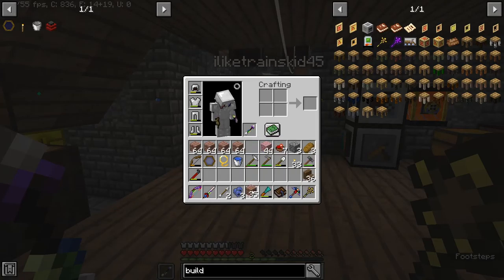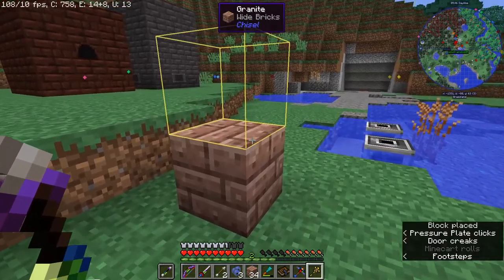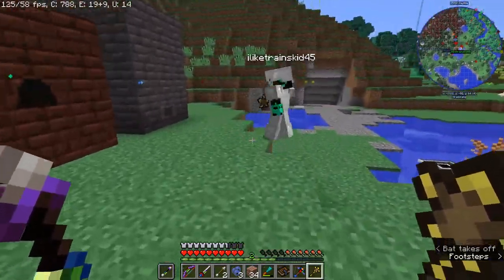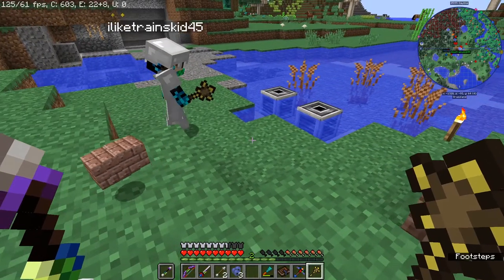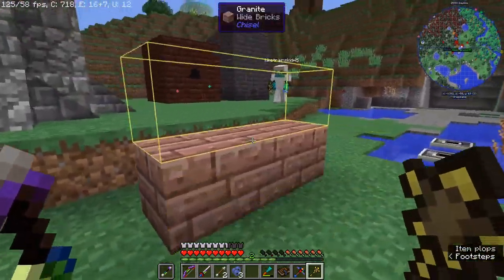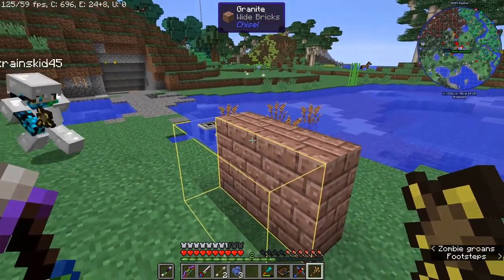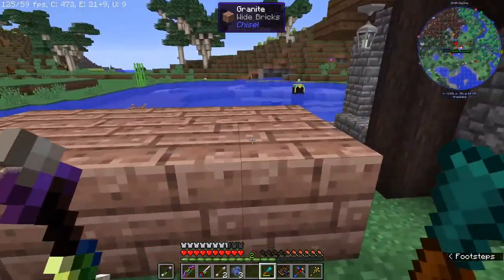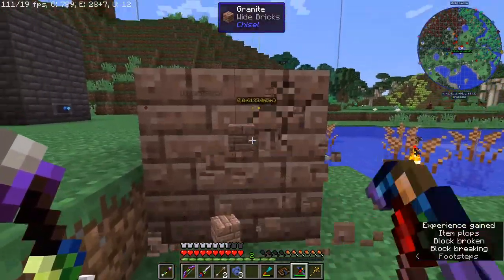And we got a builder's wand. Now how does this work? If you have a certain block in your inventory, it'll detect that block and build for you. That's how the builder's wand works.